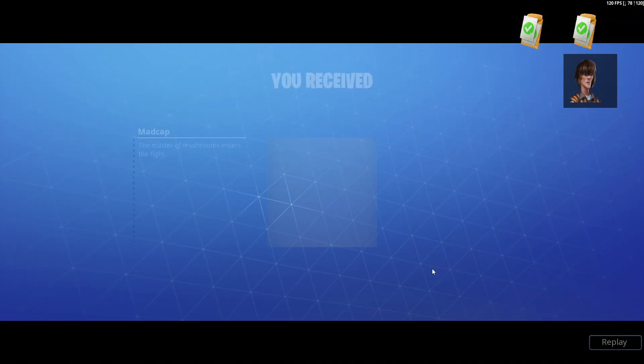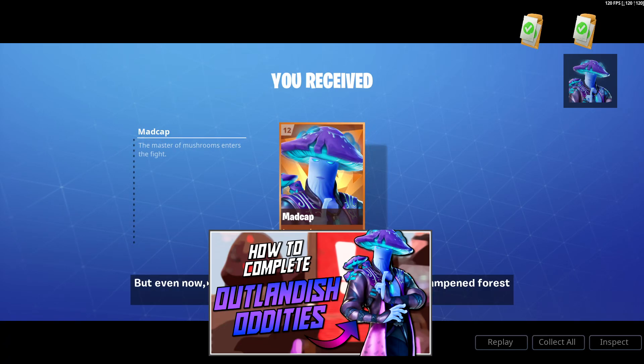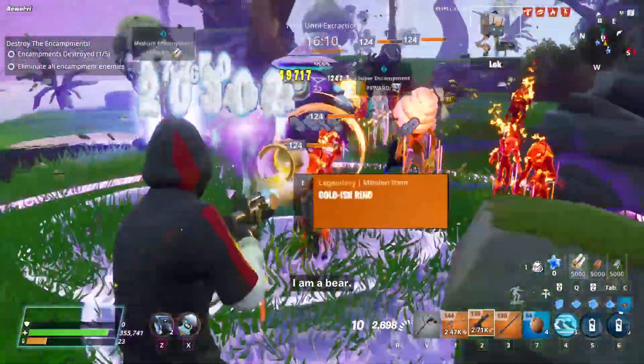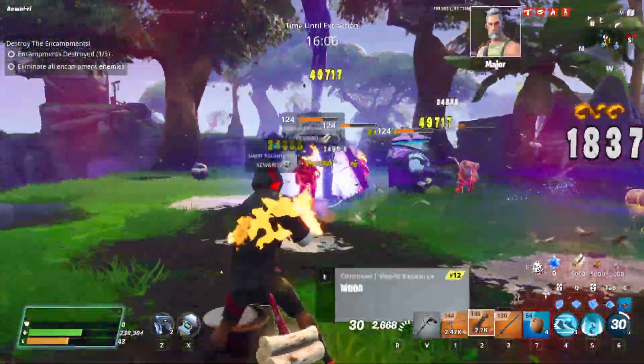You can get Madcap at the last mission of his quest line, Outlandish Oddities. I made a quick video guide on how to finish that too. It comes around the Blasted Badlands adventure season, which is during summer, or if you missed the quest line, you could use a hero voucher to recruit him from the collection book under the event people category.